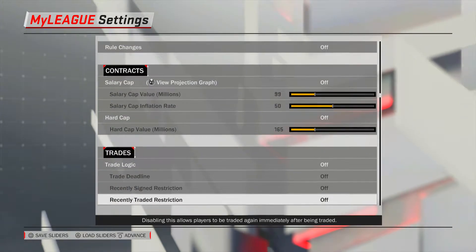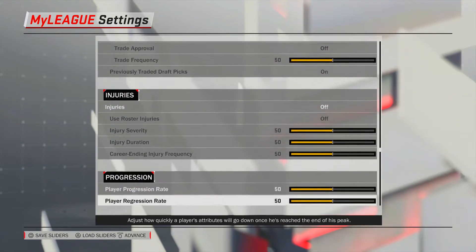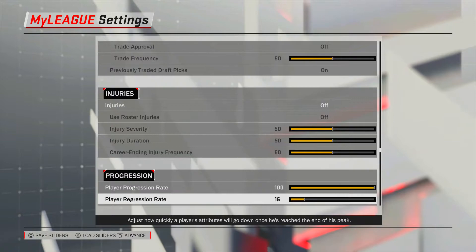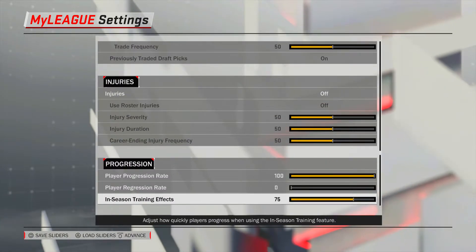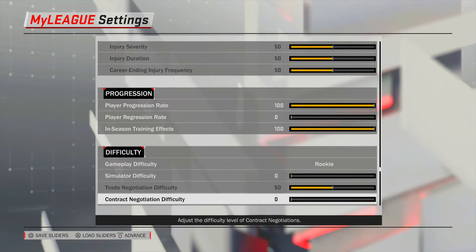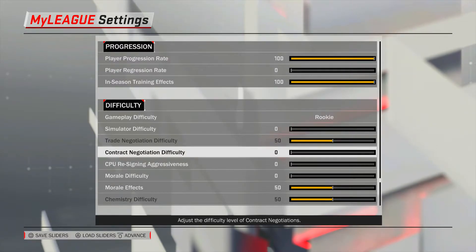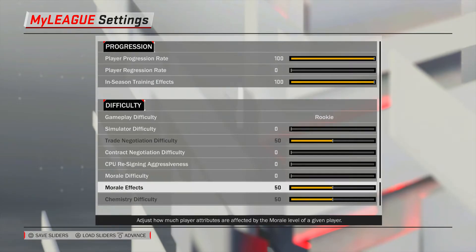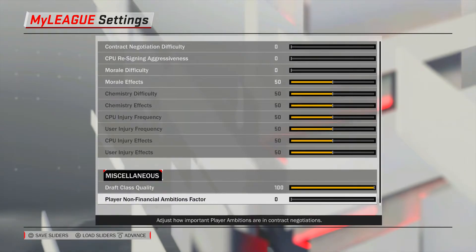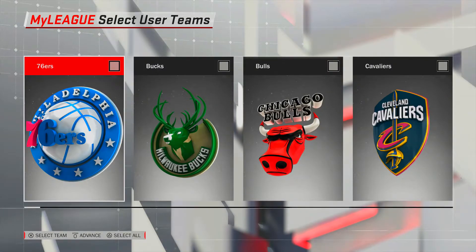Injuries off — so everything will be disabled. Player progression we want at 100, player regression at zero, in-season training effects at 100. Gameplay difficulty we want rookie, simulator difficulty zero, trade negotiation difficulty zero. Morale effects at 50, contract negotiation zero, CPU re-signing aggressiveness zero, chemistry difficulty — you can't change those. Draft class quality 100, player non-financial ambitions factor zero.